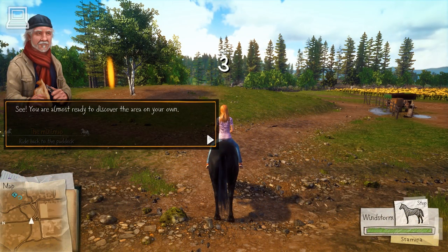You're almost ready to discover the area on your own. Before I let you ride off, I have to make sure you're able to read the map. The arrow in the center is your map — it's you. It always points into the direction you are riding. Lines indicate roads and paths. Special places are indicated by a symbol on the map. Use the map and ride back to the paddock.